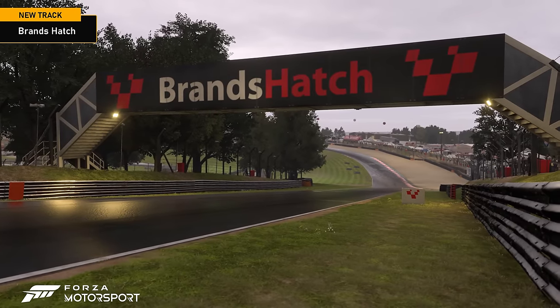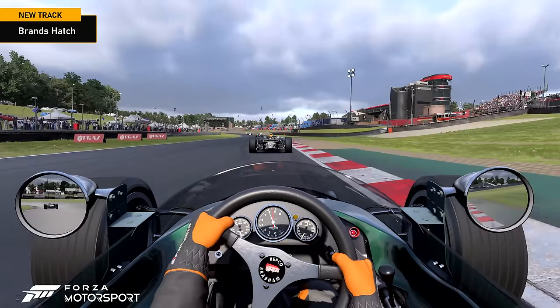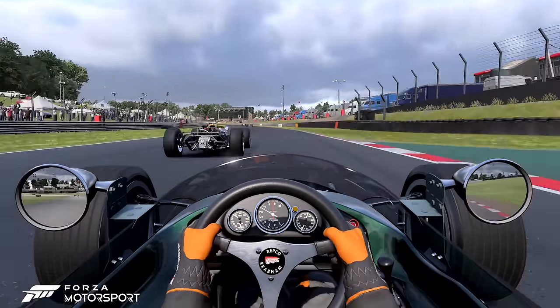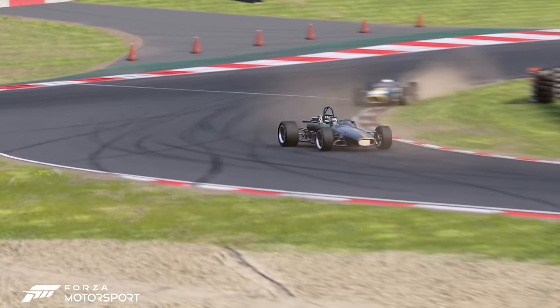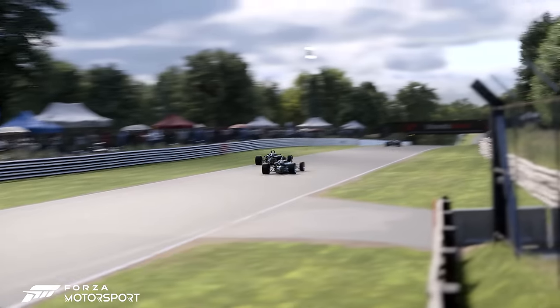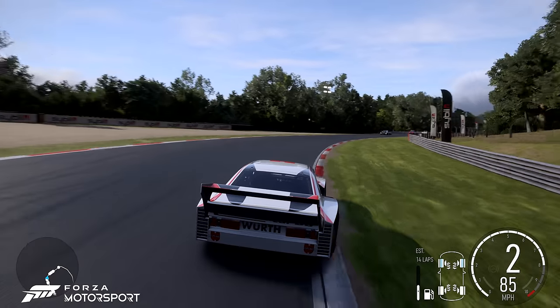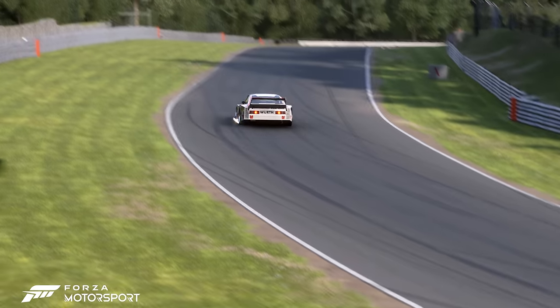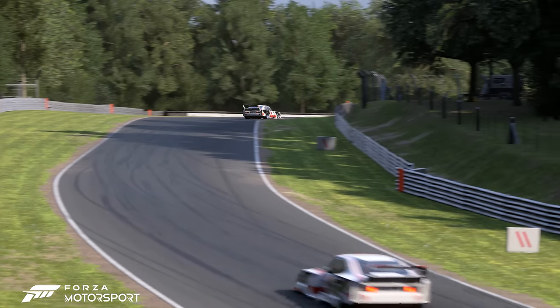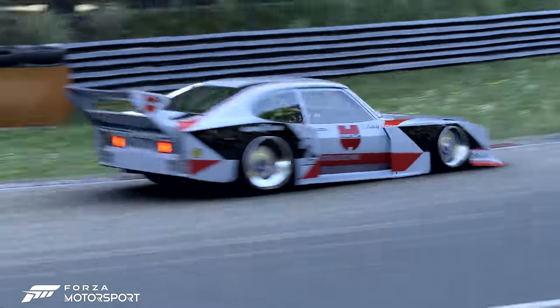Brands Hatch is widely considered one of the most iconic sporting venues in Europe and is renowned for its challenging layout with a combination of fast straights, tight corners and elevation changes that make it a favorite among drivers and fans alike. The Grand Prix layout features three high-speed corners called Hawthorns, Westfield and Sheen Curve, which challenge drivers to be millimeter accurate when choosing their turn-in points on this relatively narrow circuit.